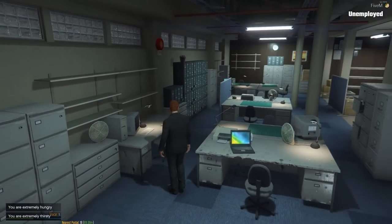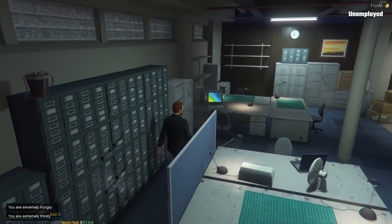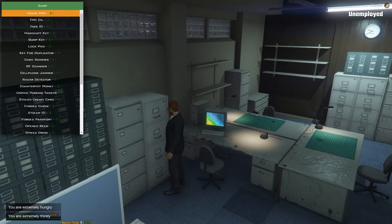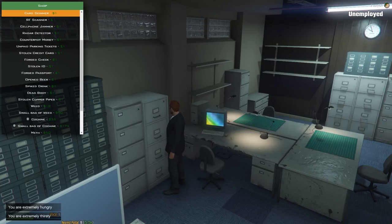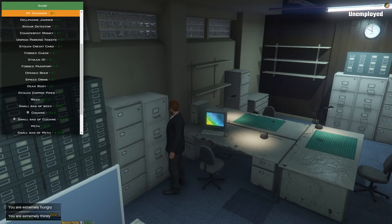There's some pretty crazy stuff in here. We've got a crack pipe, THC oil — THC is the thing in weed that makes you high, pretty sure that's illegal. Fake ID, pretty self-explanatory. Handcuff key — that one could be interesting. Bump key, which is for bump-starting cars. Lock pick to open doors. Key fob duplicator for stealing cars — you can replicate a key fob and use it to unlock someone's car. Card skimmer to skim credit cards.